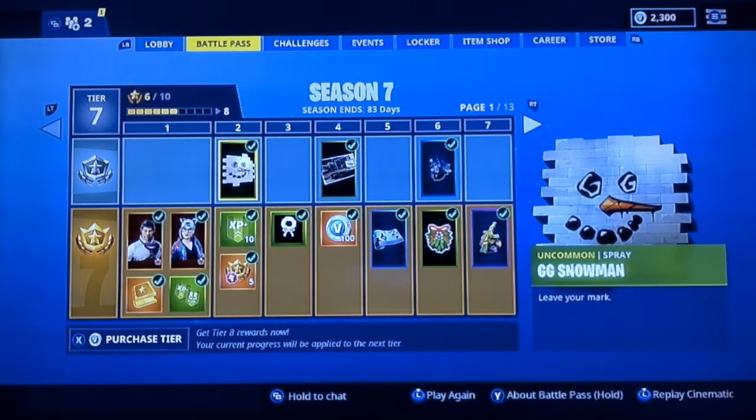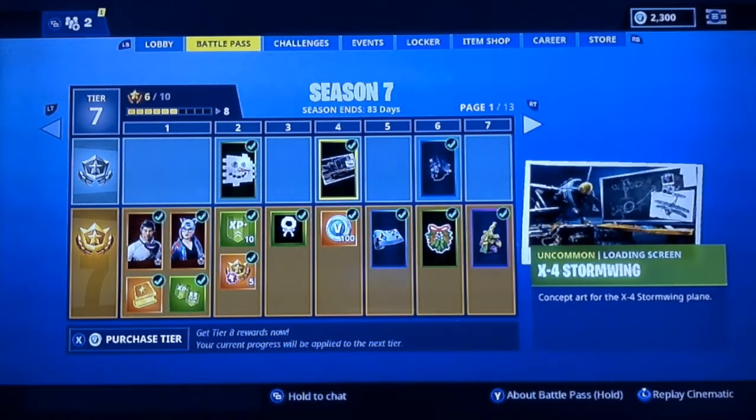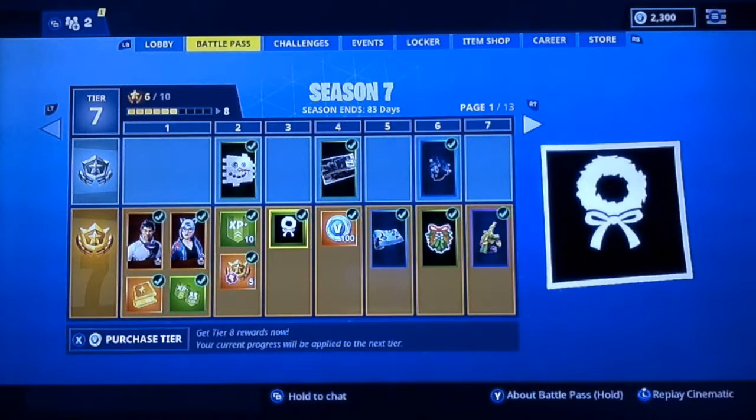For the second tier you get a GG Snowman — good game snowman — some V-Bucks, a loading screen, and the X4 Stormwing. And there's this emoji too that I almost forgot.